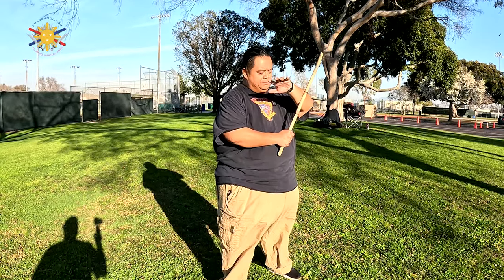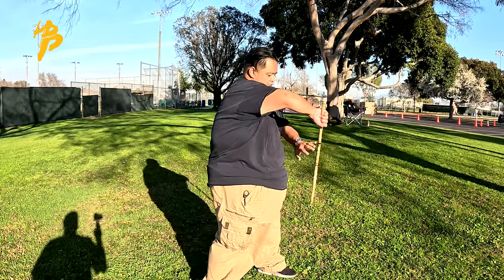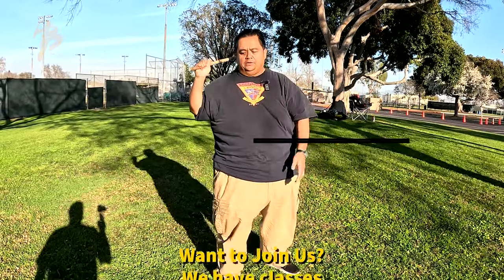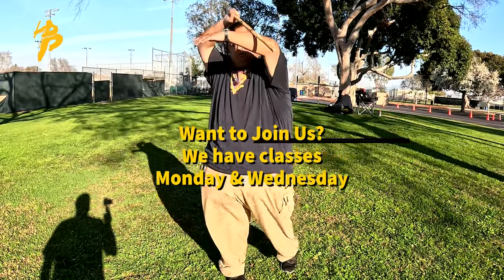So let me just demonstrate that first. The first one is block, augmented block, media, then the opponent's going to thrust, so you're going to do a low wing block, checking his hand, then strike him to the top of the head.